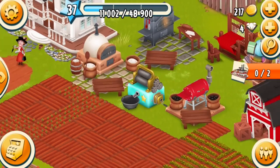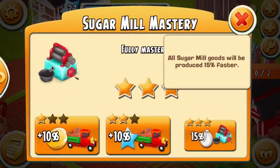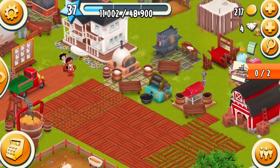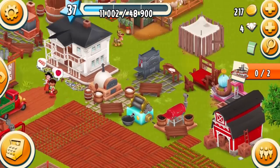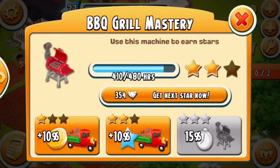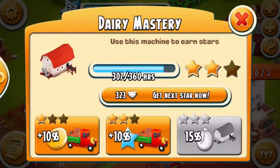We've got the three-star full mastery of the sugar mill, so now we're able to produce goods 15% faster, which is quite useful — it's the first machine I have mastered. We've got a couple of other machines coming along nicely as well. The barbecue grill has only 70 hours left, and we've also got the dairy mastery coming along at about 53 hours or so.